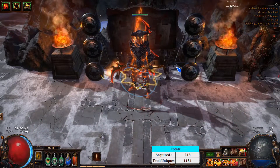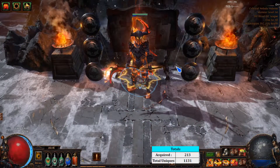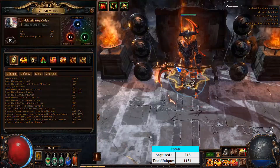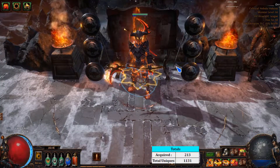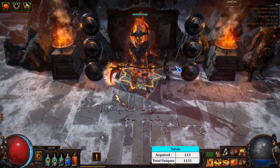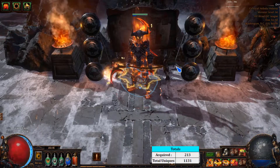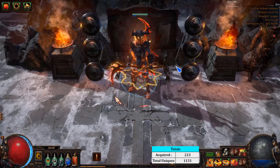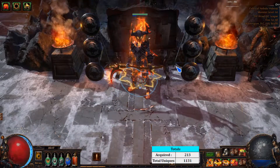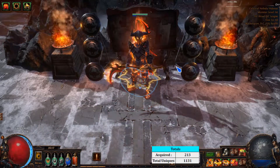Time for a quick character update on the Earth Shatter Champion. Our unique tracker has continued to climb upwards. The character is feeling really strong — we're about 85 and a quarter. Defenses are very high, life is just continuing to climb really well. Basically all of the last five nodes and the next five are pretty much all life.